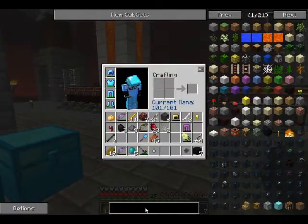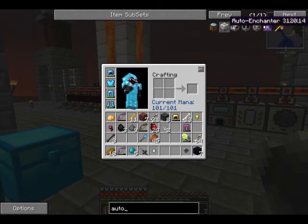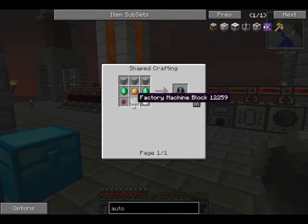But we need something — we need to make an auto-spawner. There it is. So, Magma Cream, Emeralds, Factory Machine Box — we're going to have to do a little bit of crafting here.